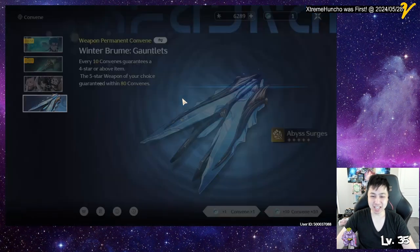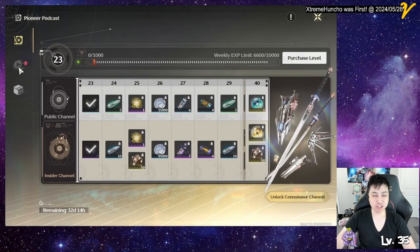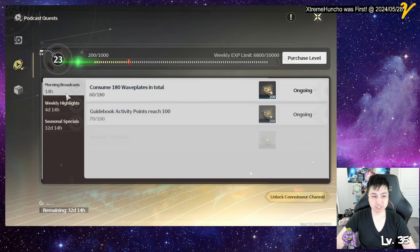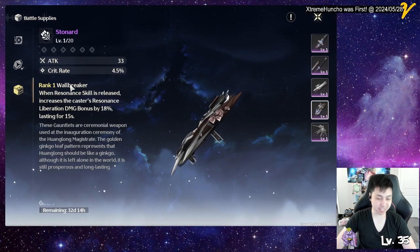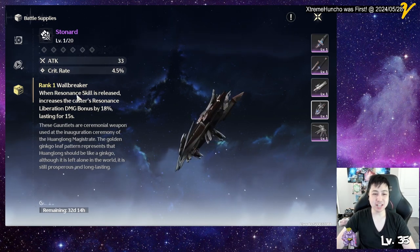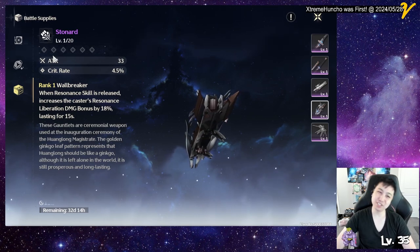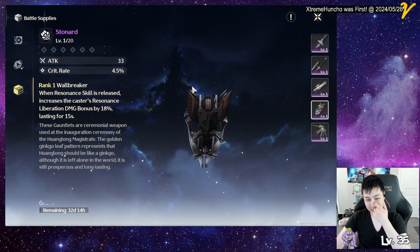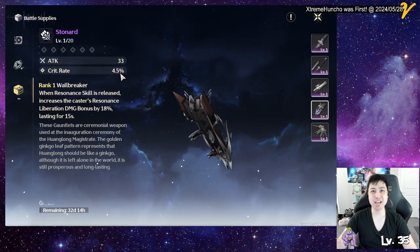The next two options are kind of interchangeable. The battle pass weapon gives crit rate, which is an excellent substat. The ability on the battle pass weapon is that when you use skill it increases ultimate damage — not too bad — but the important part is the crit rate.